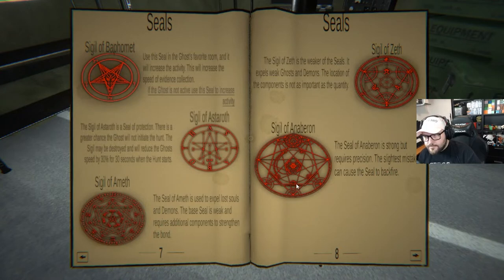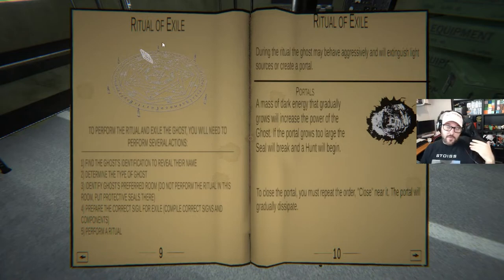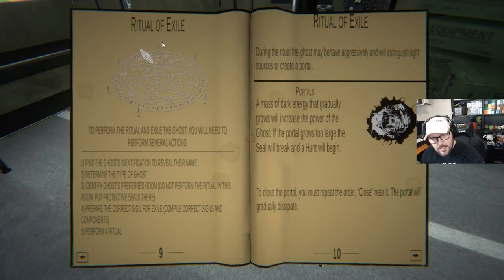Seals can prevent hunts and other stuff like that. Basically for the Ritual of Exile, you will have a book and you have to go find a specific ritual for that specific ghost — and it just told us what it was. You might need a rune, some candles, a spray paint rattle can to make a symbol. Then you put on the lights and have to recite some words to basically tell it to yeet itself.